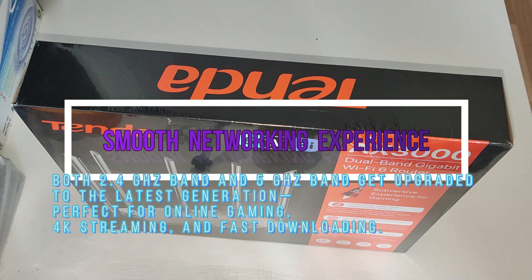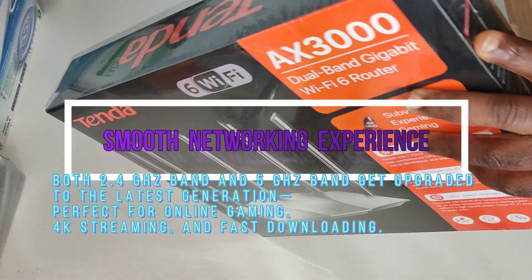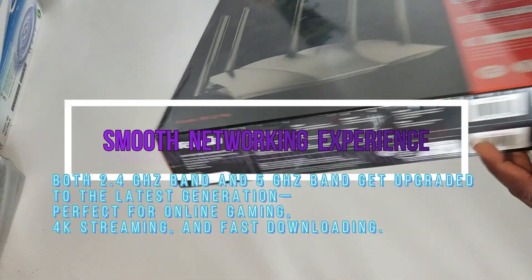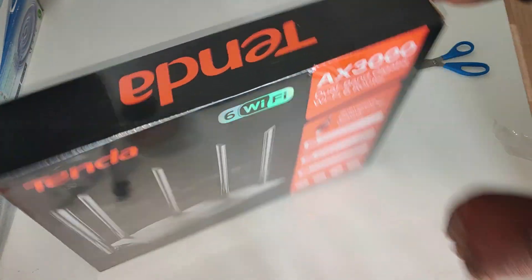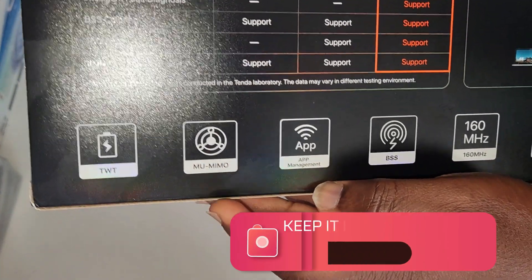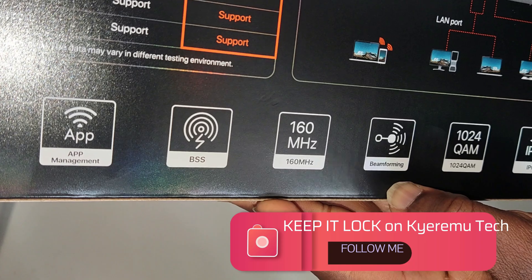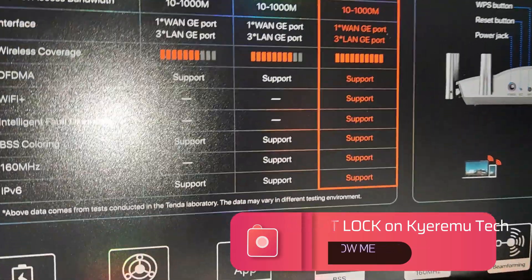So with that, let's open this box and dive into it and see what we got today. Looking for small scissors. We have some interesting information — let's see at the back of the box. It features TWT, MU-MIMO, app management, ESS, 160 MHz, best performing, 1024 QAM, and IPv6. Compared to what is out there in the market, it surpasses everything when it comes to speed and reliability.